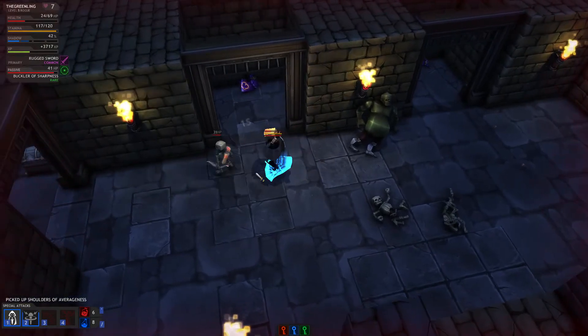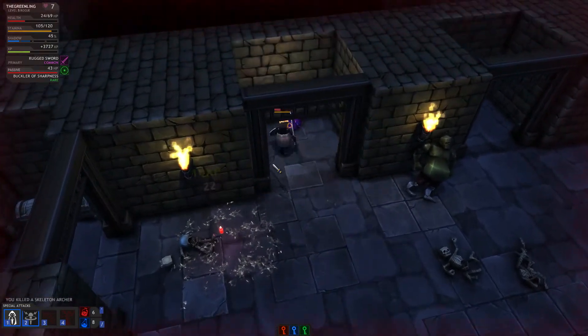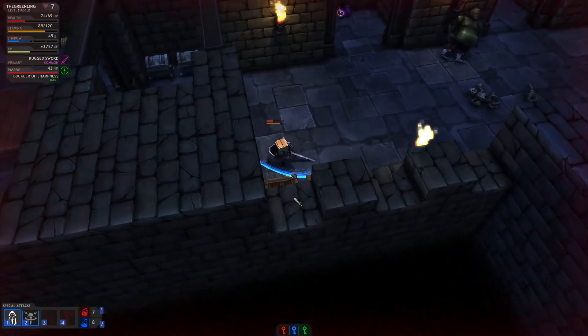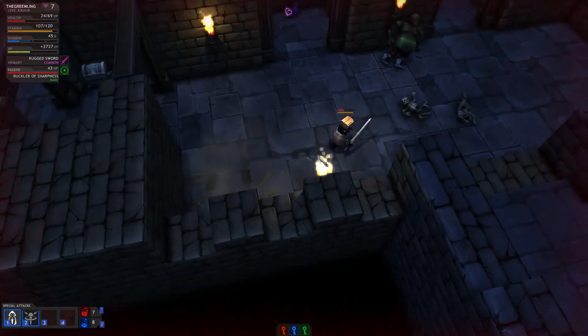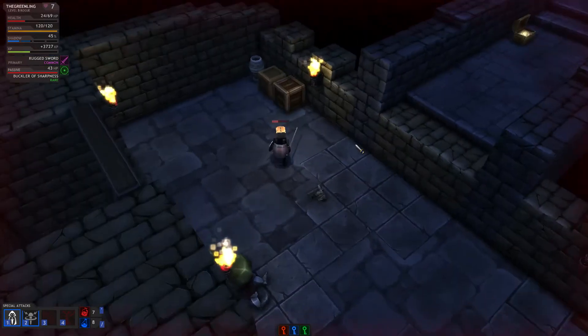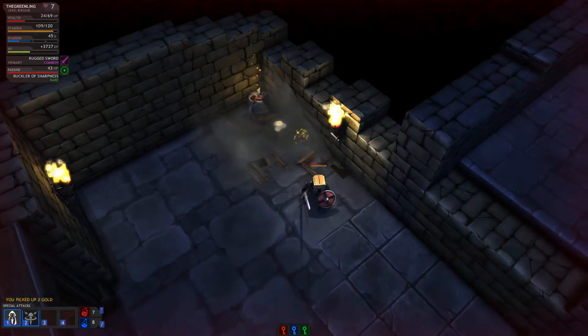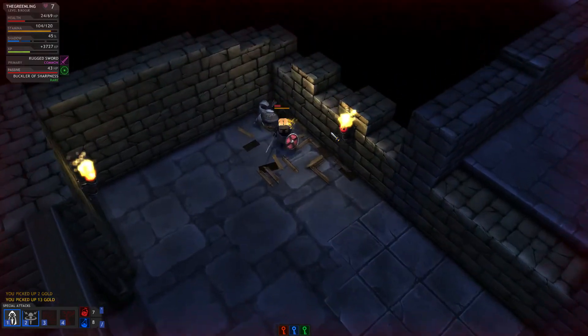Picked up Shoulders of Averageness — it's a base of reliability, not worth picking up. Let's just check these for gold. No gold. A couple of items here and a bomb — let the bomb blow up, let the explosion dissipate, and then go grab the gold.